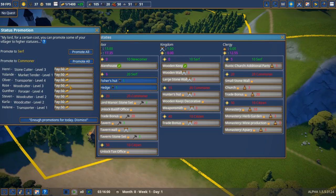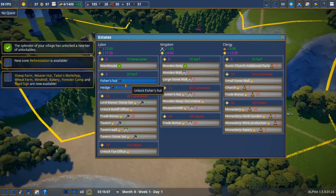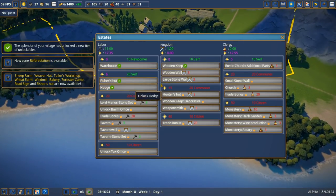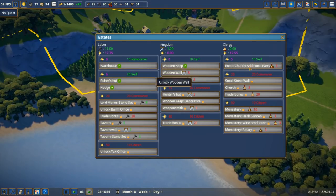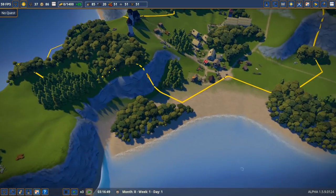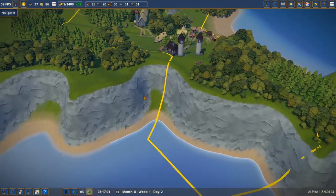I wonder if upgrading 20 serfs to commoners will be enough. Looks like we won't have enough, but let's do it. Promote to commoner — we don't have enough cash anymore. That's fine. Now we can finally get our fisher's hut and our hedges. Unfortunately we don't have access to the coastline, but I'm going to pay the fees and then start working down the kingdom line.